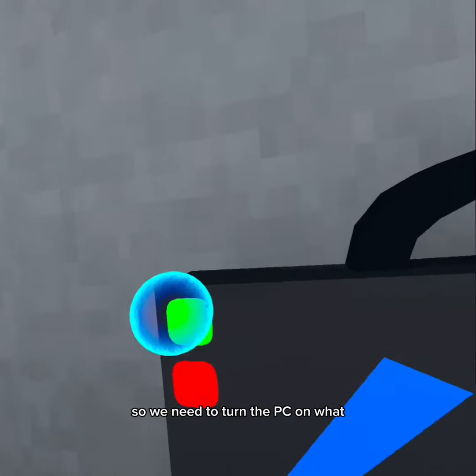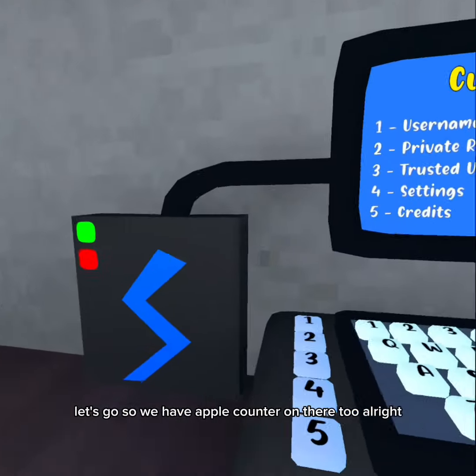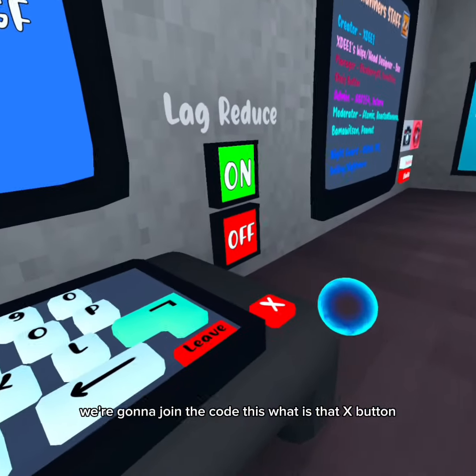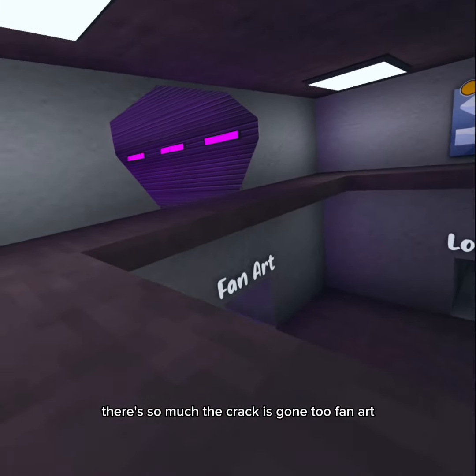All right, so we need to turn the PC on — let's go! We have Apple counter on there too. All right, we're gonna join the code. What is that X button? I'm just so excited, it's OG music. Oh my gosh, there's so much — the crack is gone too!